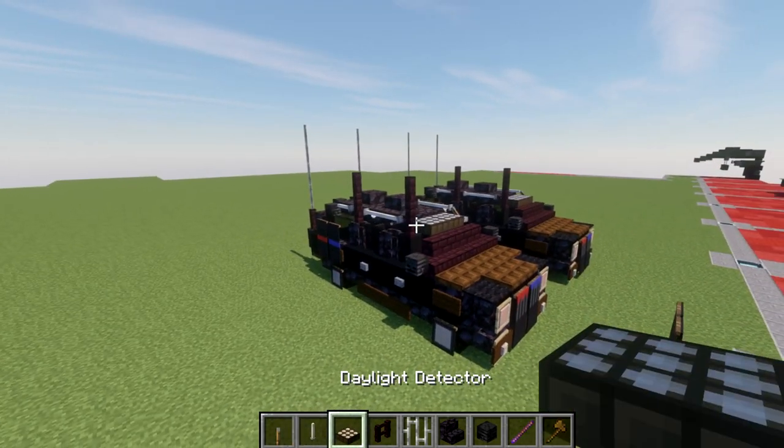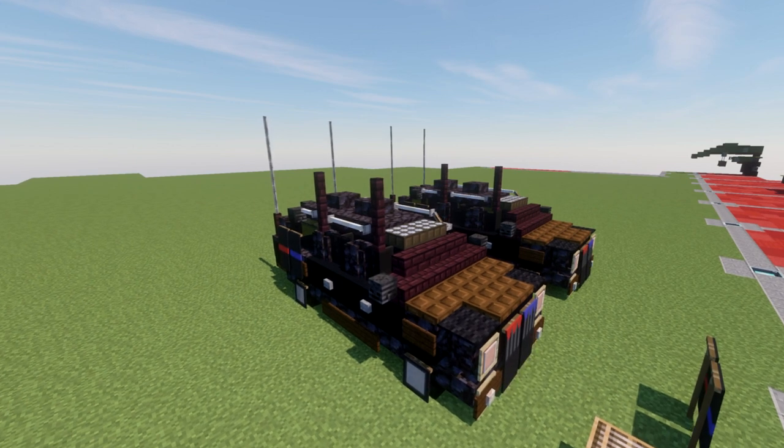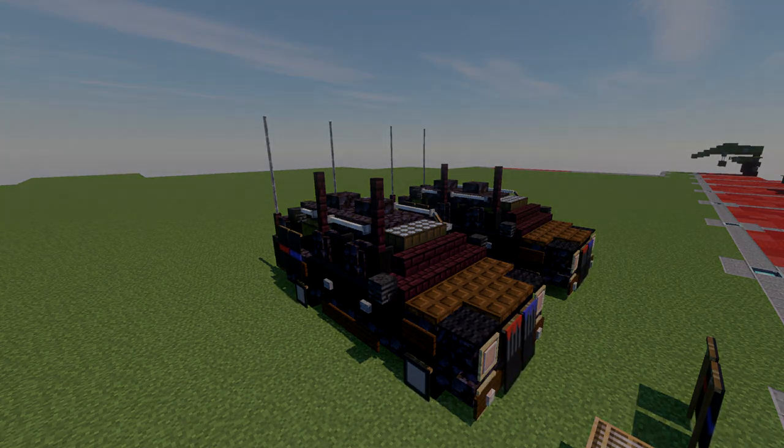Take iron bars and go up four iron bars on both sides from the nether brick fence posts. That completes the Chevy Suburban codenamed Watchtower electronic countermeasures vehicle for the presidential motorcade. Hope you enjoy this design! If you use this build, please give me proper credit and link back to my channel. Thank you so much for watching — don't forget to like, comment, and subscribe. This is ScaredToBefore, and I'll see you guys next time.